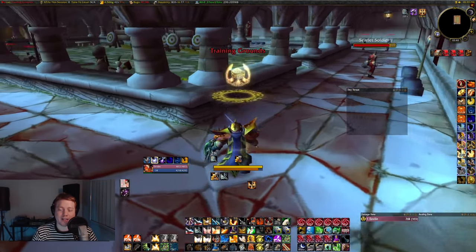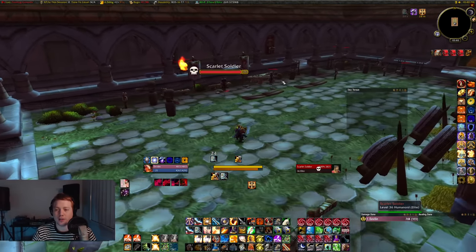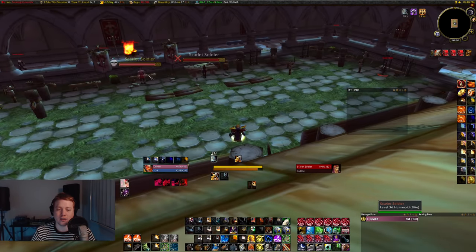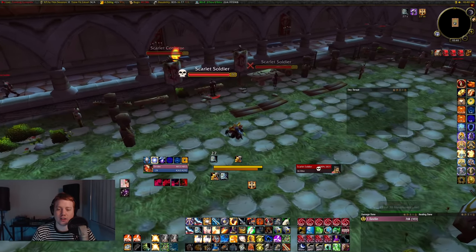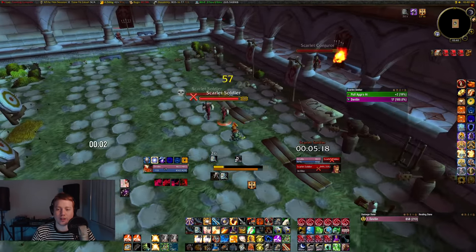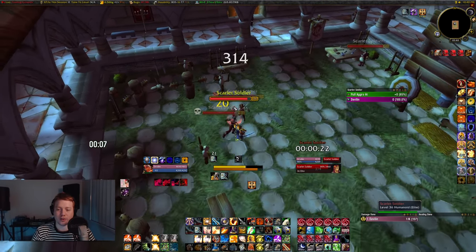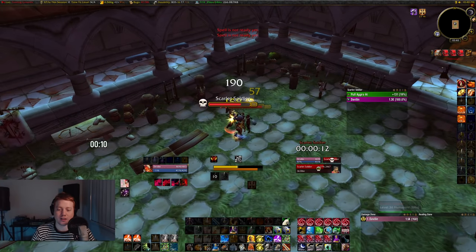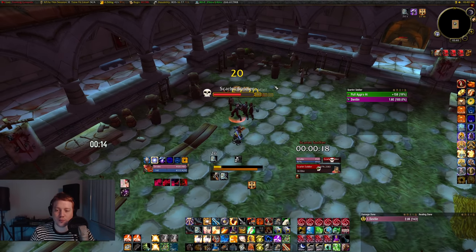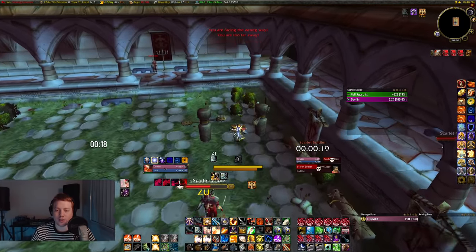At level 16 it's actually going to be the hardest time you're going to have tanking. For a three-pull — say we've got Skull, X, and an unmarked target — judge onto Skull as you go in, get Seal of Righteousness up, swing onto cross, then go for the unmarked one as well since they're all grouped together. Once that's done, go back onto Skull, get that judgment and reapplication of Seal of Righteousness up.